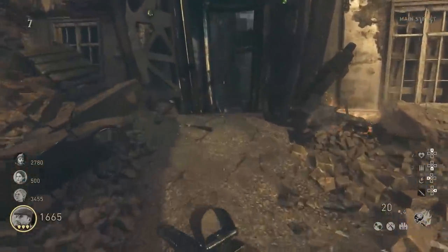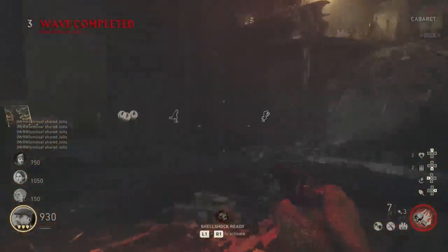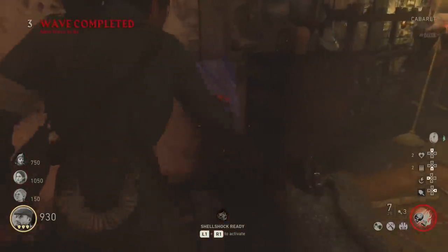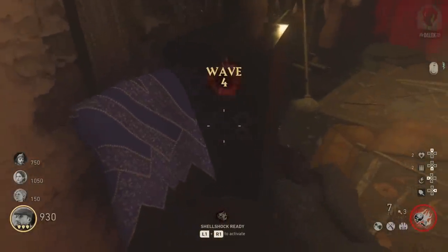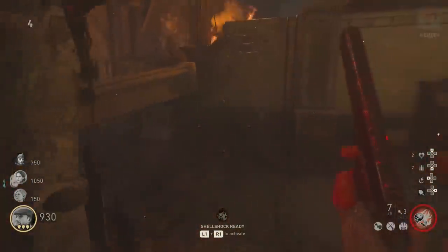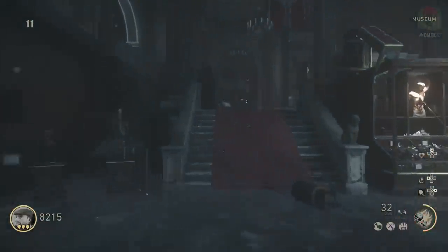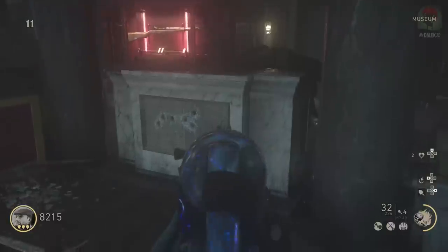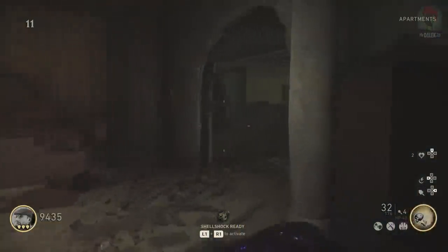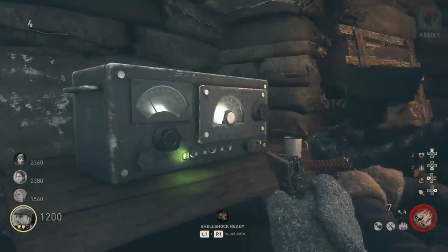For the final weapon - the axe - you're looking for a radio frequency written in one of three locations around the map. The most common location is on the side of the dresser on the back right side of the stage in the theater, scratched out as if from a knife, and it always has the coordinates 20.3 and 66.8. If it's not there, check the museum wall - the granite wall slab below the M1 Grand wall buy. If not there either, check the elevator near the apartments.